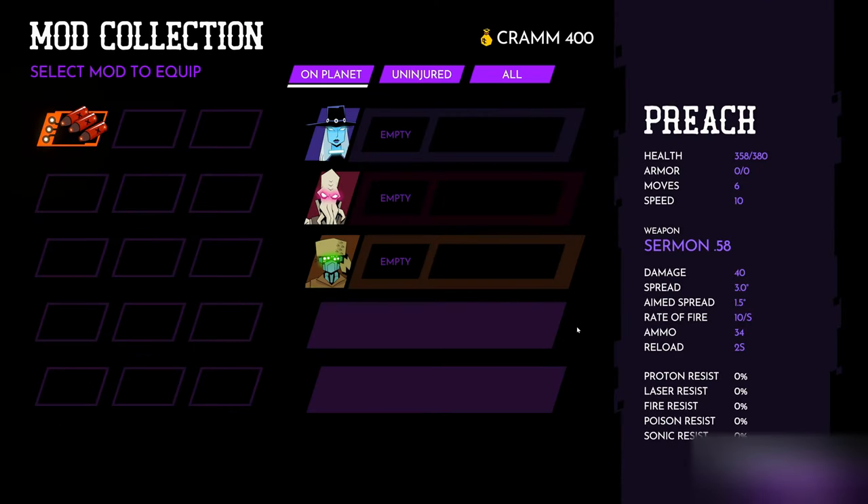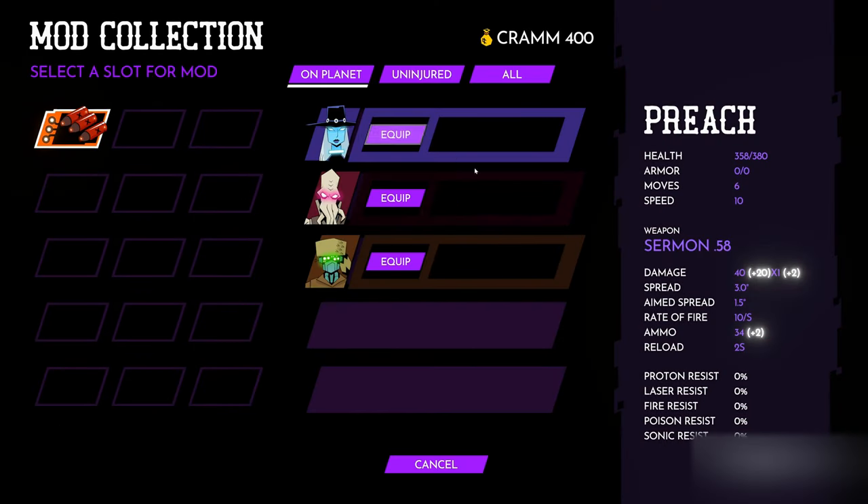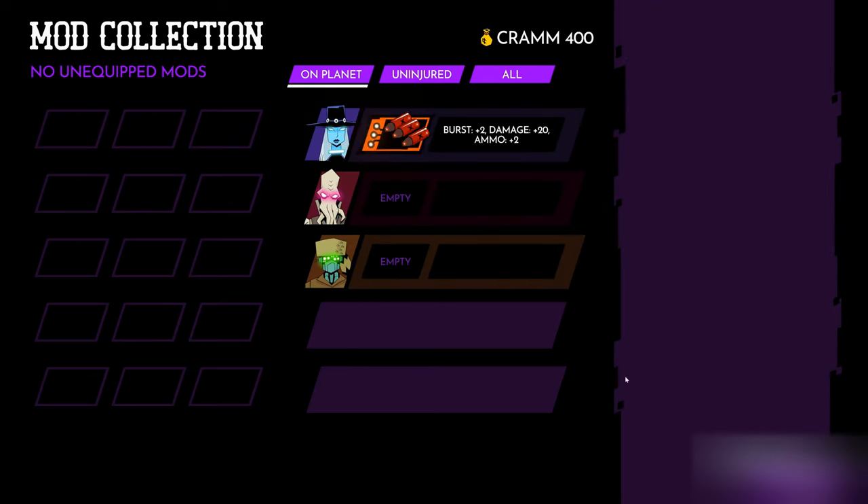Outlawed rounds — these are a seriously good mod. I like the idea of burst on Preacher's Gatling Gun, so let's give her the rounds.